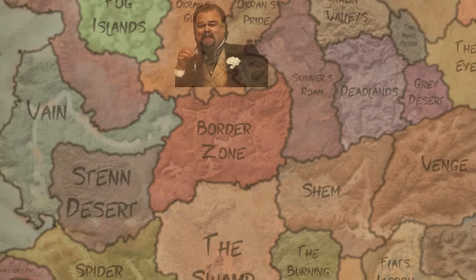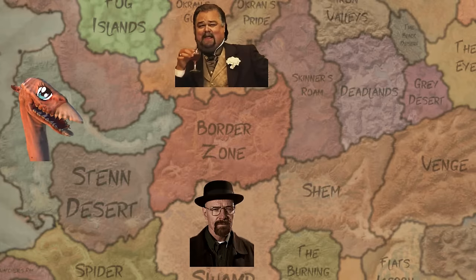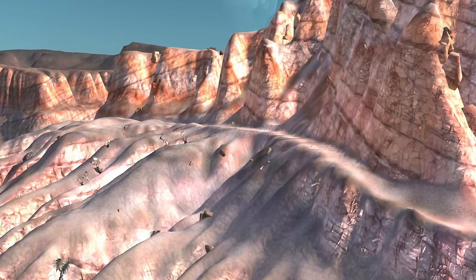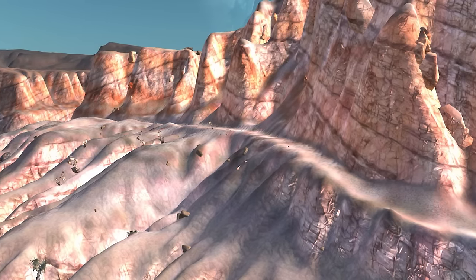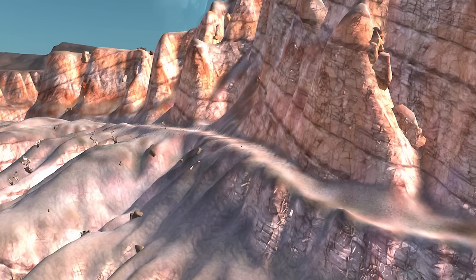To the north, you have mandatory church. To the west, you have angry giraffes. To the south, you have gang wars with a pinch of substance abuse. To the east, well, we don't talk about what goes on there. So rather than face all these hostilities around you, why not build a base near the same region you spawned in? Mama's cooking ain't that bad after all, right?